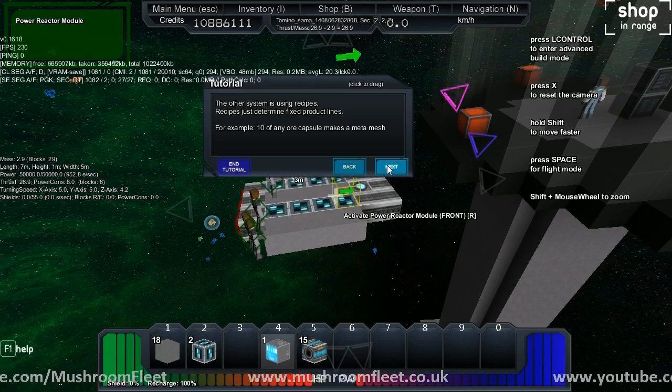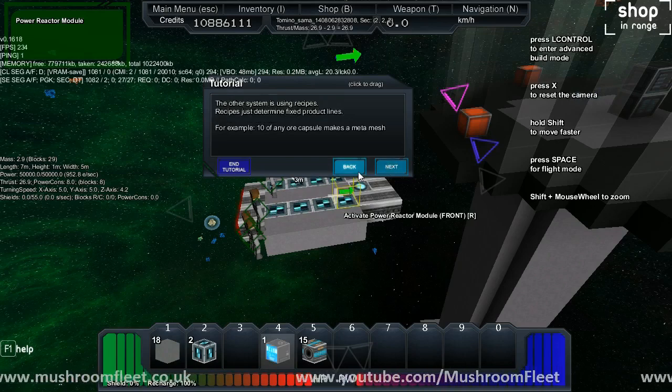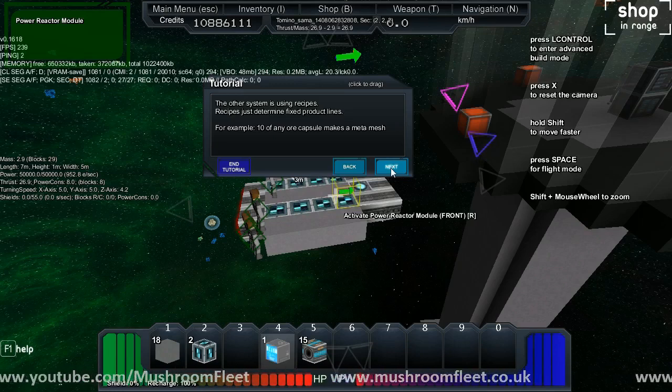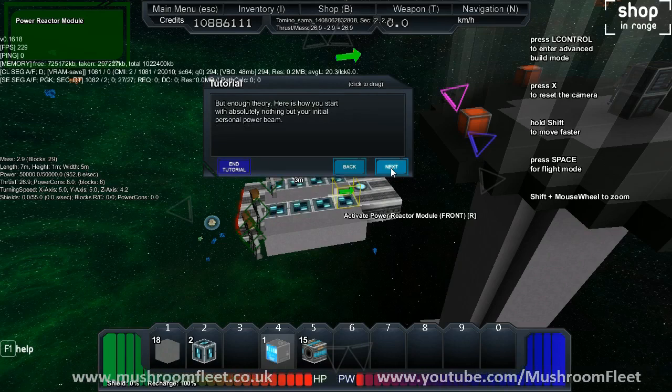The other system is just using recipes. Recipes determine fixed product lines. For example, 10 of any ore capsule makes a metal mesh. A meta mesh! Oh my God! Meta meshes confirmed! No, I'm only joking guys. It's obviously a typo — metal mesh!